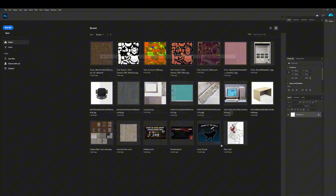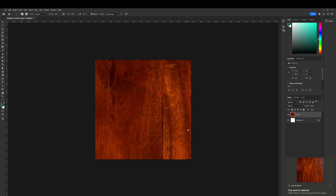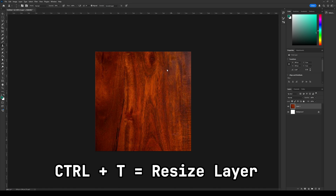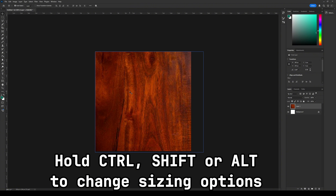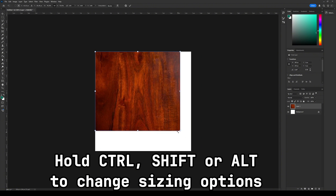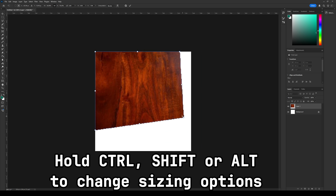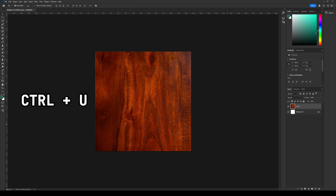Step number three is Photoshop. PS1 games use between 128 and 512 resolution textures, most commonly around 256. Because we don't have those hardware limitations, this comes down to an artistic choice. I'll be creating a 256 by 256 canvas and pasting our image from Pinterest straight in. First, scale down the image to fit the canvas by pressing Ctrl T to resize — you can hold Ctrl, Shift, or Alt while resizing to use different sizing options. Resize it until it fills the entire canvas without stretching or warping.